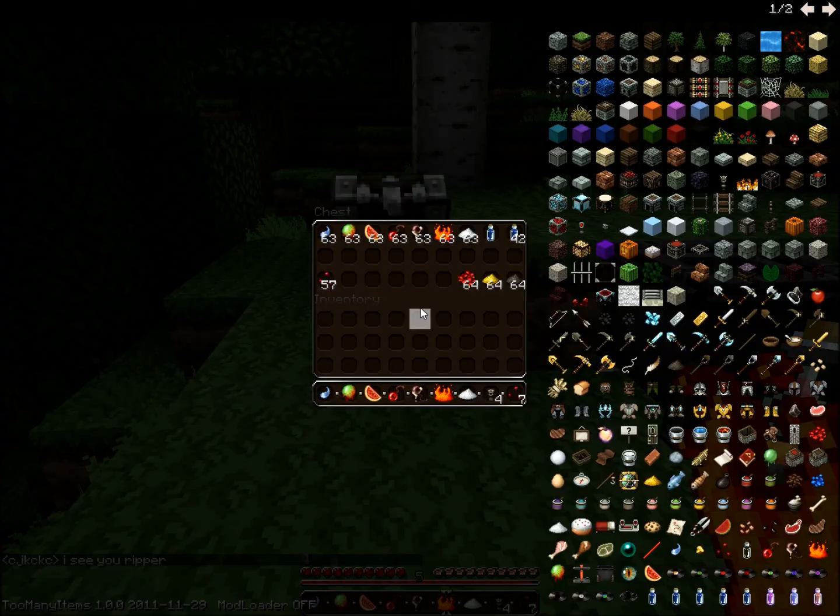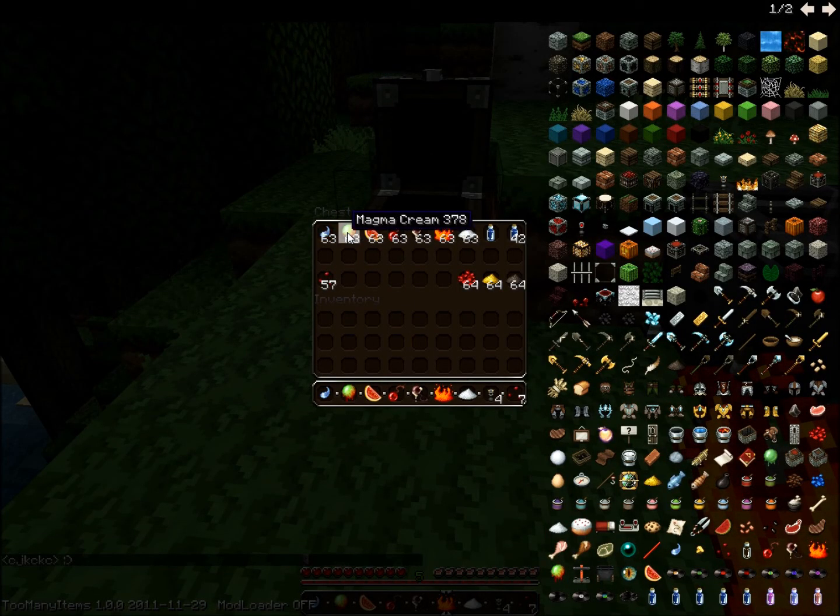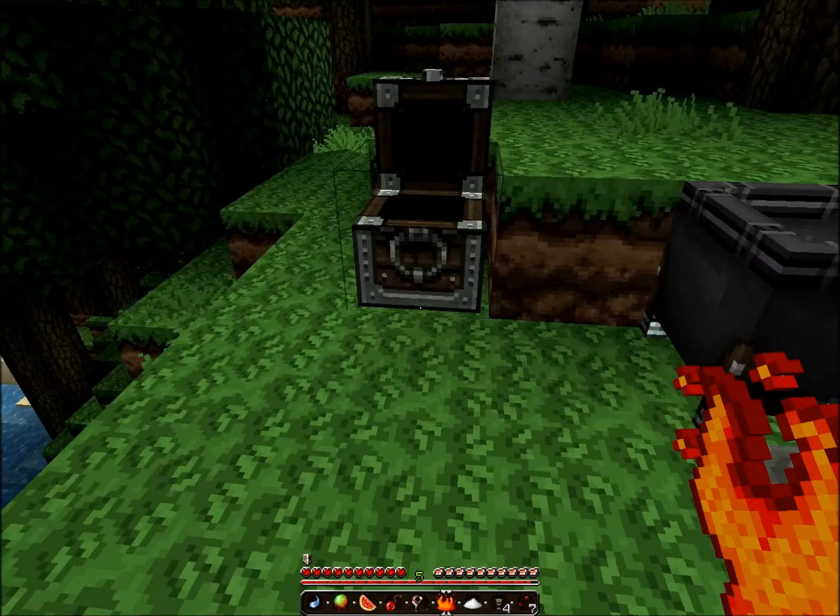All the things that you can use to make potions are in this chest. One is ghast tear, magma cream, glistering melon, spider eye, fermented spider eye, blaze powder, and sugar. And bottles of water and nether wart.